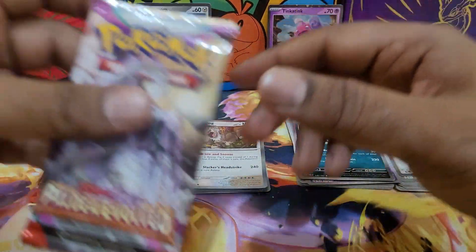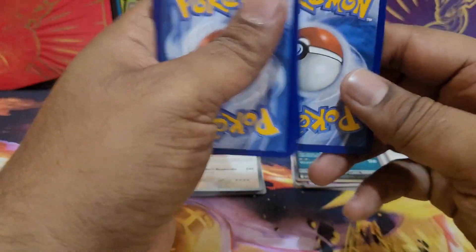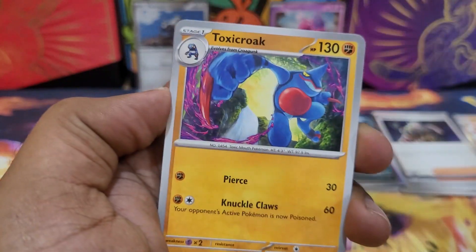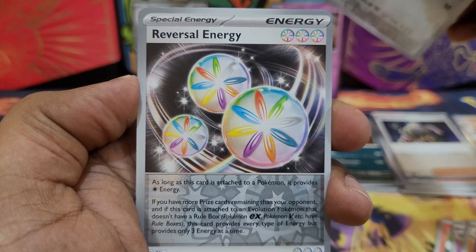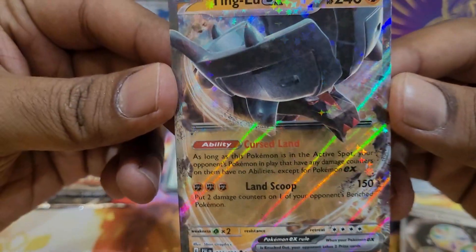I feel like we go with Chan Pao — Chan Pao might bring me some luck. Chan Pao pack energy — we get Fire, the opposite. Little Leo, Rockruff, Luvdisc, Mismagius, Brambleghast, Toxicroak. Going for the reverse — Reversal Energy, how ironic. And we get Tinkatuff EX!